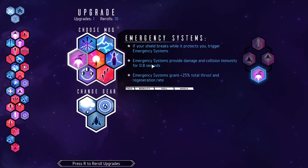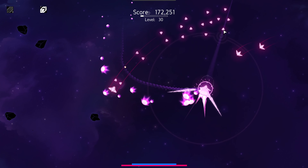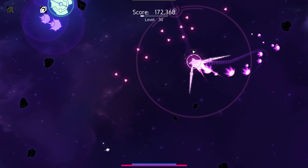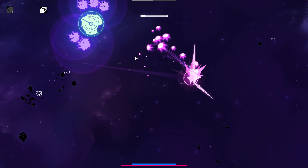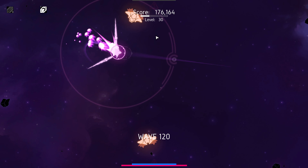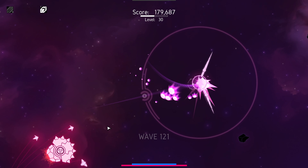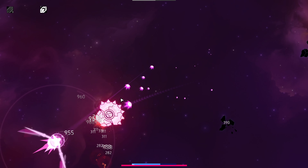Emergency system: if your shield breaks while it protects you, trigger an emergency system that provides damage and collision immunity for almost a full second and grants 25% total thrust and regeneration rate. I'm going to take regeneration rate over anything — especially when my shields break. I still need better rate of fire because it's taking quite a while between each swing.